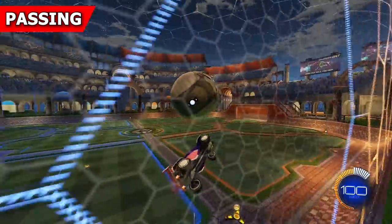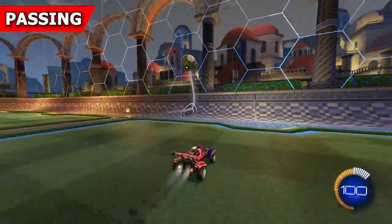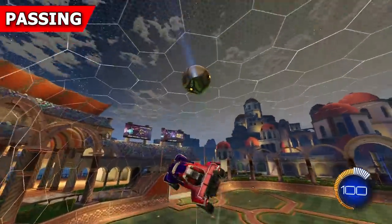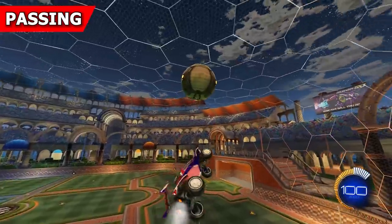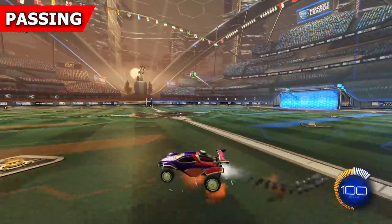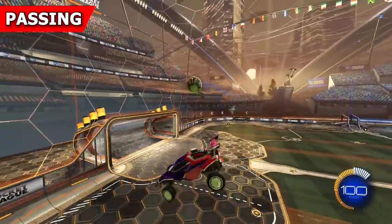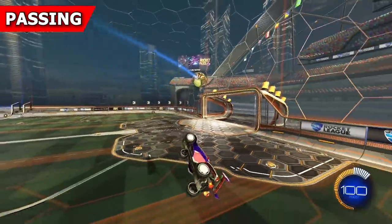The tricky part about passing is how to train it. The only real way to train passing is to go into matches with a teammate and work on your passing and accuracy when under pressure in a real match. You can do this in casual, but there isn't really a way to train this in free play. Something you can do in custom training is find any redirect training pack and use that as a way to train yourself to score off the pass. You won't always be the one passing the ball, so it's important to be ready for any kind of pass that comes your way so that you can hit that finishing touch with accuracy.